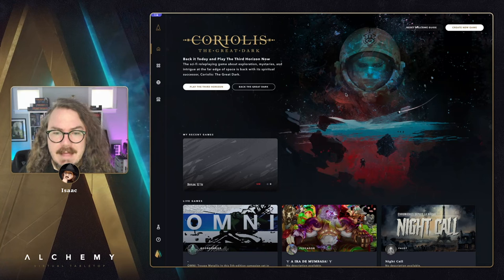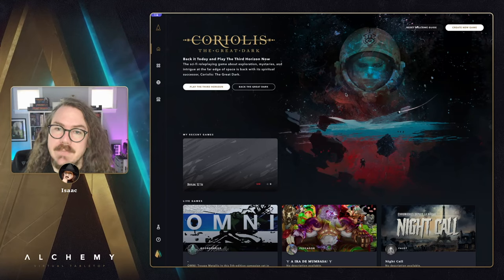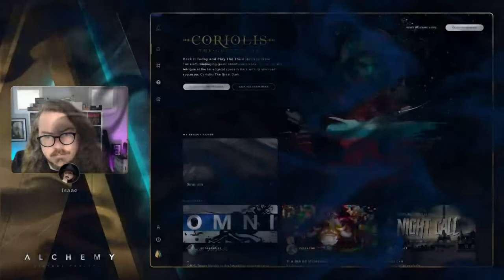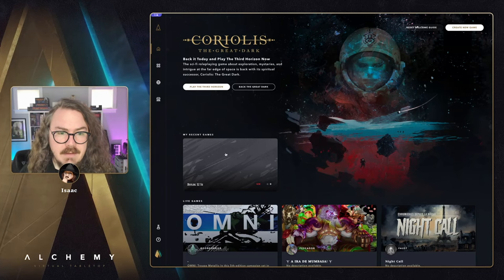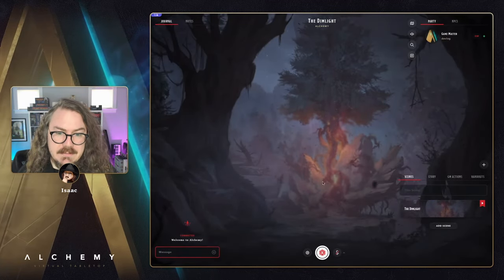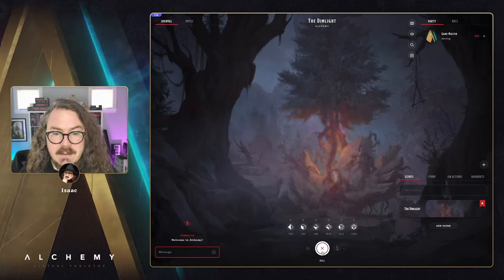I'm going to take some time to go through what the team's working on, what we're going to be building next, and go through questions and answers sent in since last time. So with that out of the way, let's dive in. First up, let's take a look at the new dice actions. I'm going to jump into a 5e game - this is also available in other systems and I'll show you how that works in a moment.